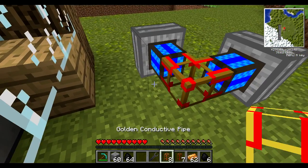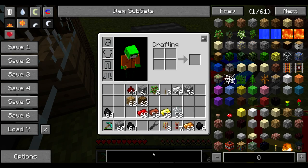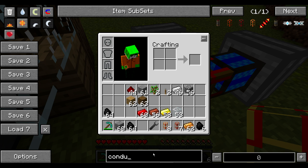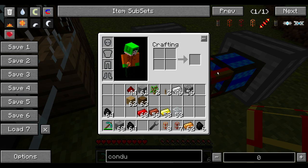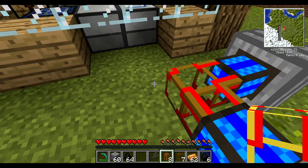The way you move energy around, you use either stone conductive pipes or golden conductive pipes. The only difference between the stone and golden conductive pipes is that the golden is better — it can move more energy in the same amount of time, so it's more efficient if you can afford it. Of course it's more expensive, it requires gold.